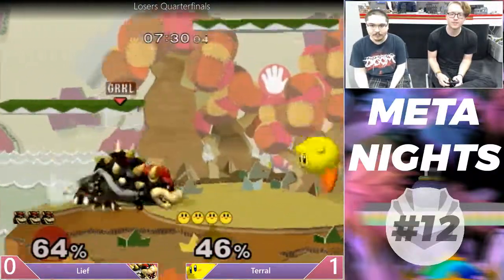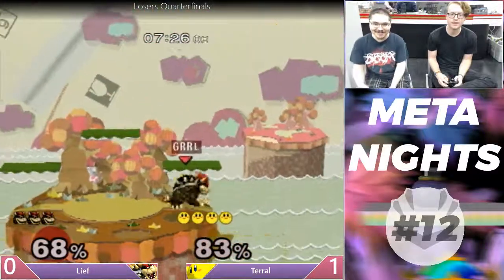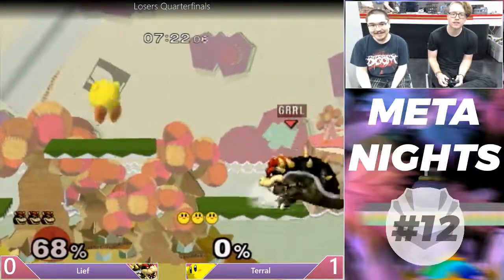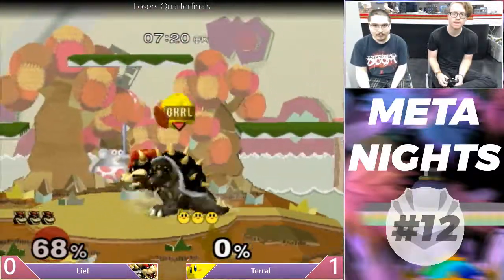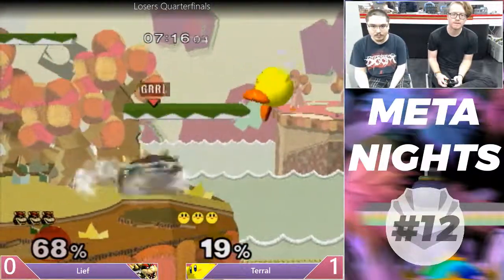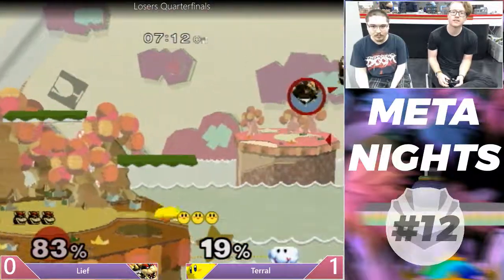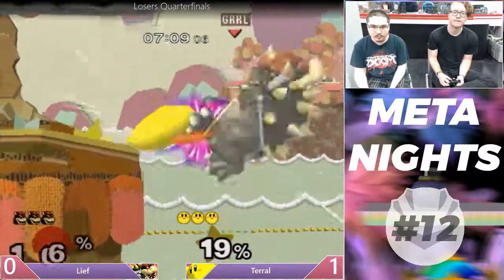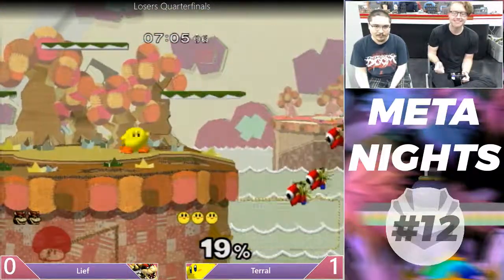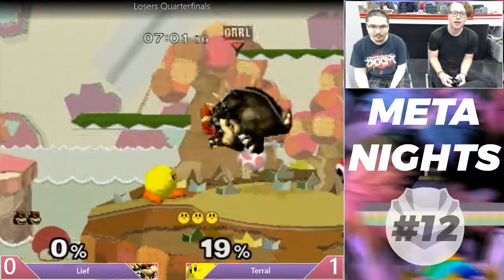Back air. Here's a forward smash — I can't throw out forward smashes all the time, it's got too much lag, very easy to punish. Last stock.